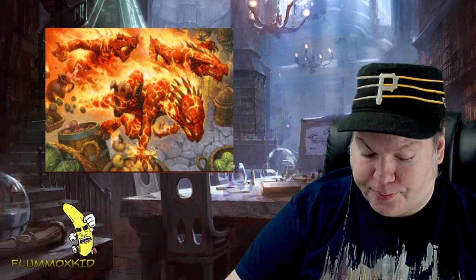Selesnya Charm is the Selesnya green-white charm from the Return to Ravnica set. For an instant you can choose one: target creature gets +2/+2 and gains trample — that's definitely the green side; exile target creature with power five or greater — that's definitely the white side; or create a 2/2 white knight creature token with vigilance — that's usually the white side, though green sometimes comes in with vigilance stuff too. So that's the combination of the two.